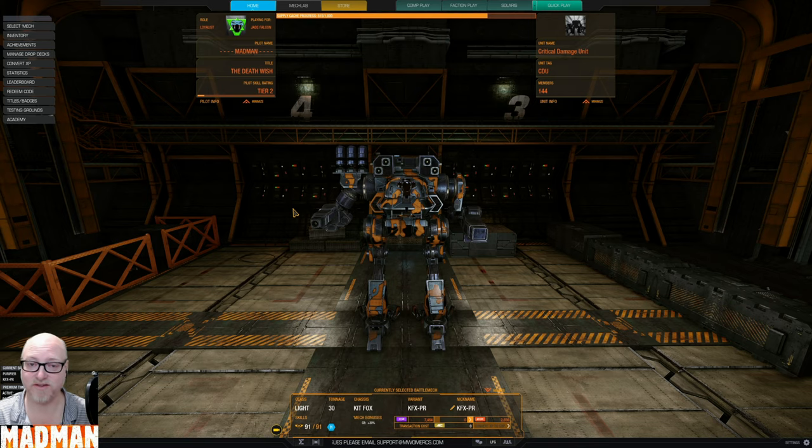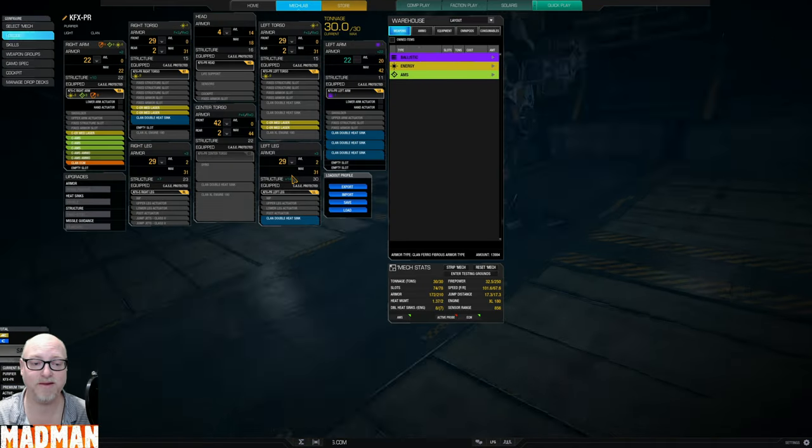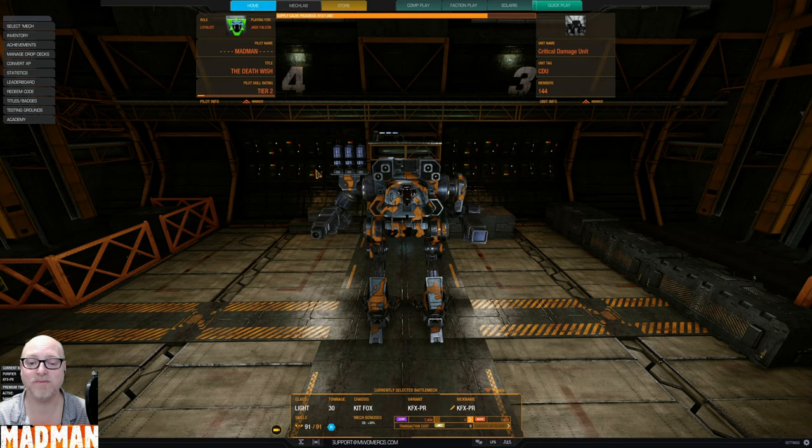People are raining missiles on the field as well, so I am bringing in the Kit Fox with a triple AMS today — three AMS, 20 tons of ammo, and five ER mediums to boot as backup. This thing will not be doing a thousand damage on the battlefield unless it has a long time to shoot, but it can help out the other players do that thousand damage by keeping them on the field by removing missiles from play. I hope you enjoy these two videos coming up for the Kit Fox ER med and AMS build.